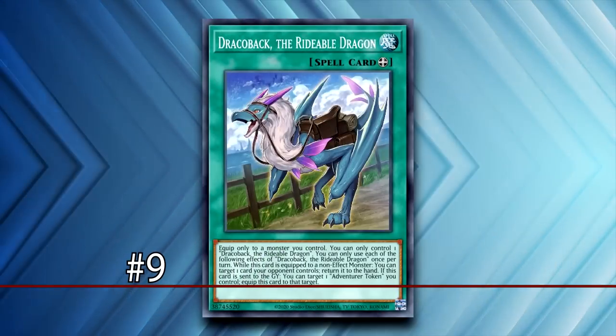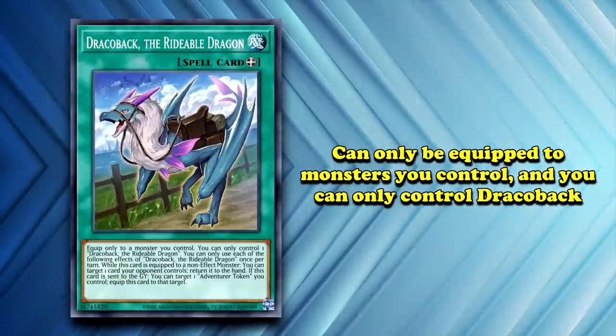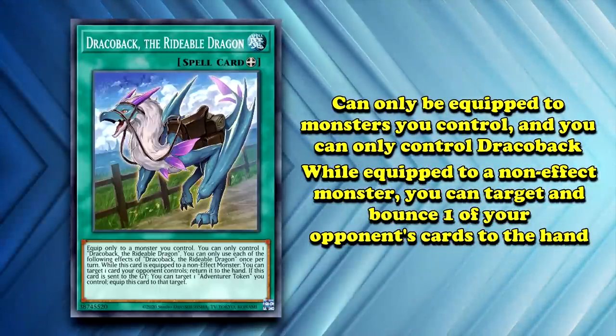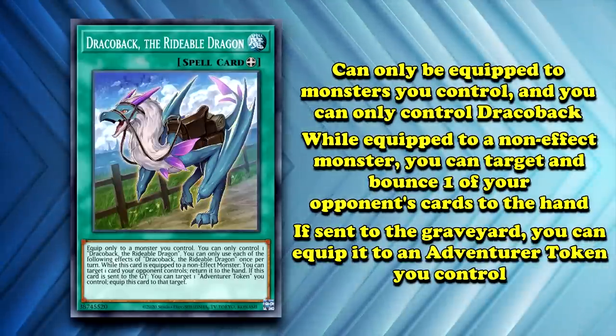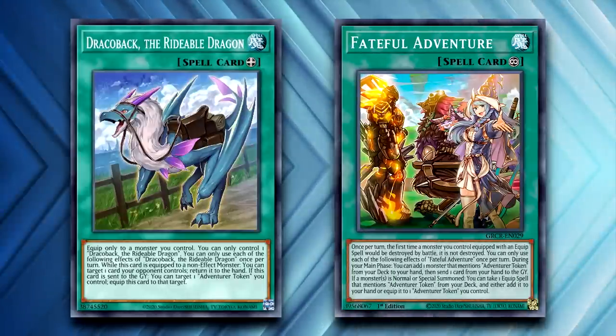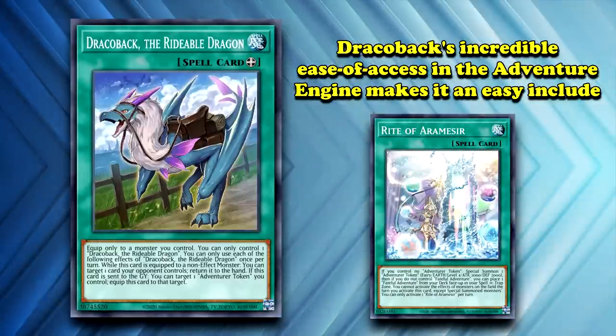Riding in at number 9, we have Dracoback, the Rideable Dragon. This is an equip spell card that states you can only equip it to a monster you control, and you can only control one Dracoback, the Rideable Dragon. While it's equipped to a non-effect monster, you can target one card your opponent controls and return it to the hand. Also, when it's sent to the graveyard, you can equip it from your graveyard to an adventure token you control. Both of these effects are hard once per turns. Dracoback is a core part of the Adventure Engine. While it would be considered terrible as a standalone card, the fact you can incidentally search it off the effect of Fateful Adventure after you've already set things up with the Rite of Iron Ma Seer means the card is often just a free plus one for including it in an already powerful setup.